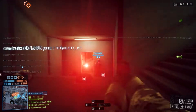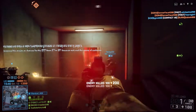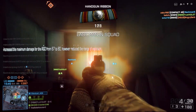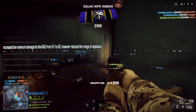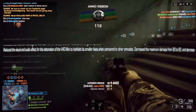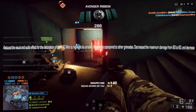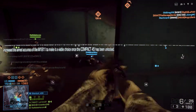Increased the number of M84 flashbang and hand grenades a player can carry from 2 to 3. Increased the effect of the M84 flashbang grenades on friendly and enemy players. Increased the maximum damage for the RGO from 67 to 80, however reduced the range of the explosion — so this grenade should require more accurate throws now. Reduced the visual and audio effect for the V40 mini detonation to highlight its smaller blast radius, and decreased its maximum damage from 80 to 60 with a decreased range for maximum damage.